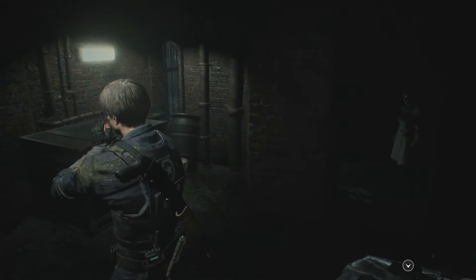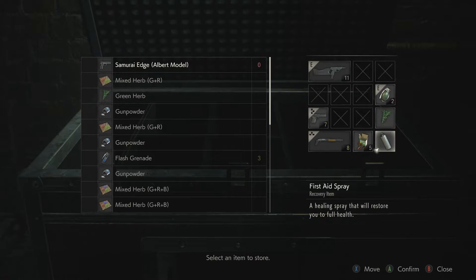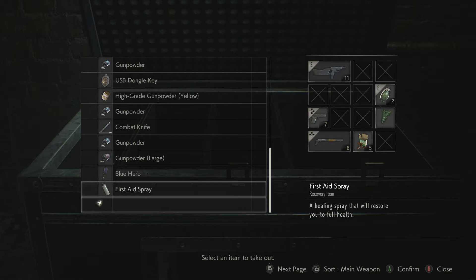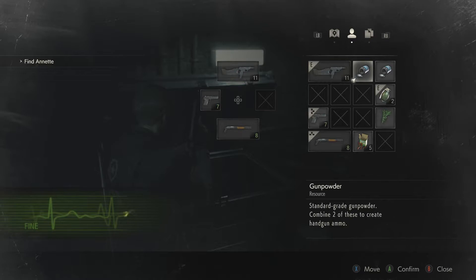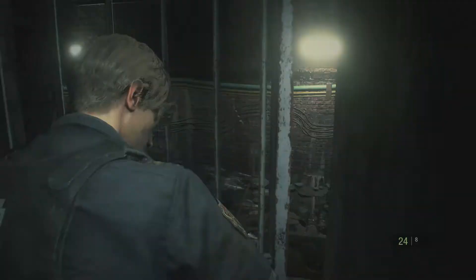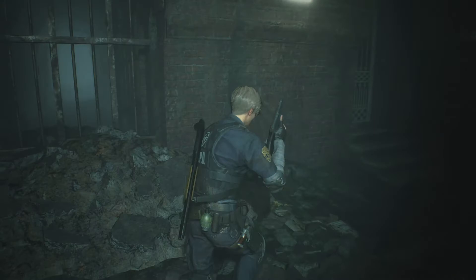Oh man, I'm so excited. The box is here — let's hit it. I probably don't need this first aid spray, so let's put that away. I think we're pretty good on everything else, although I do have quite a bit of gunpowder. Maybe it wouldn't be a bad idea to make a few handgun bullets. There were a couple of handgun bullets in this back hallway here, so I ran and grabbed those because I do want to have as many handgun bullets on me as possible. Let's get to this.